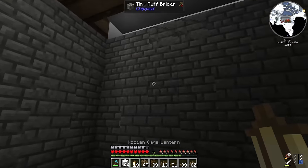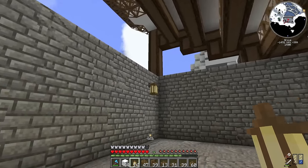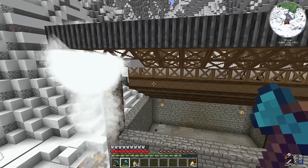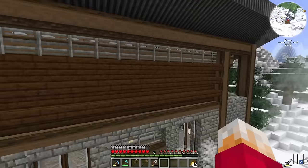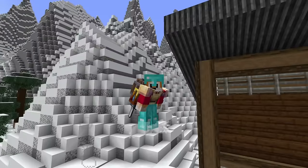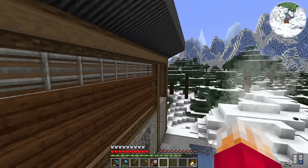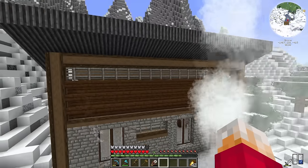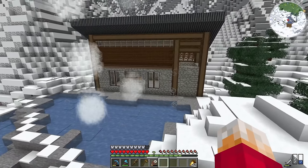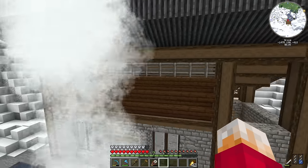One thing I do need to worry about now is light, otherwise we're going to get things spawning in here that I don't want. Now I need to get rid of all this junk from the side and get some walls in. I've tried a whole bunch of different things - what I really wanted was some sort of oak slatted blocks, but I can't really get anything like that. So I'm left with these andesite bars and these stark oak stairs, and I think that looks pretty good to be honest. It looks quite industrial and doesn't look too out of place.